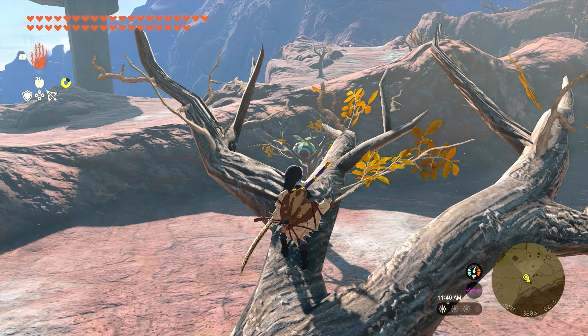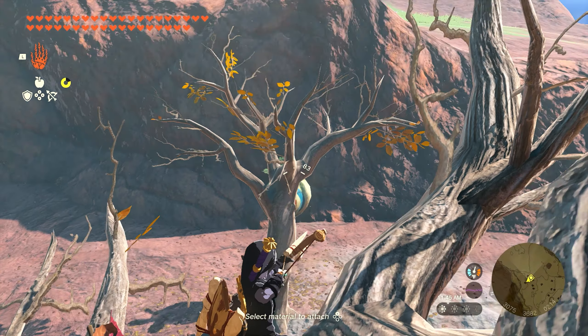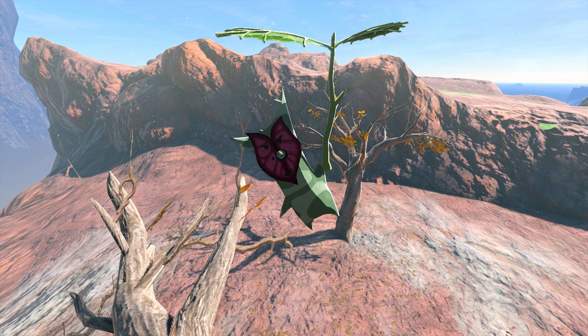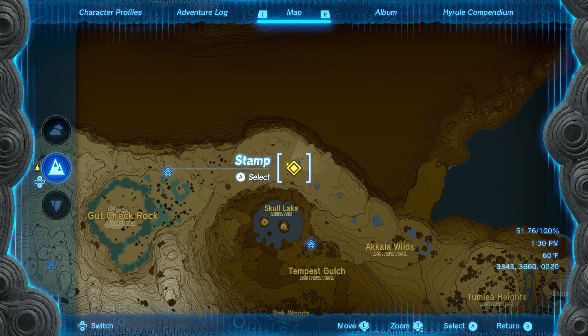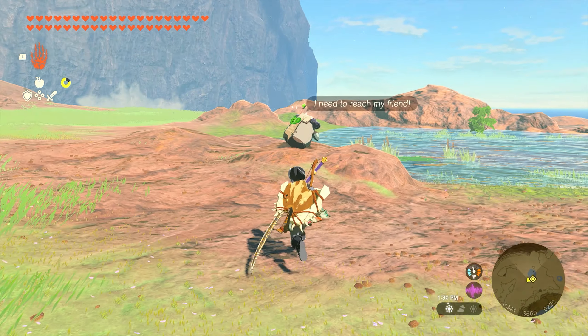The next seed is a little bit further north — go right where it says Akkala Wilds and you're going to have a little cluster of trees. Once you make it up here, pick up the boulder that's in the ground and put it inside the little wooden post behind the tree. Once you drop it in there, the Korok will appear and you'll get your next seed.